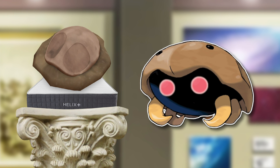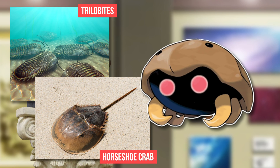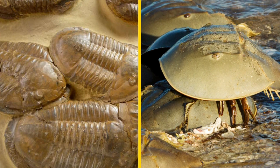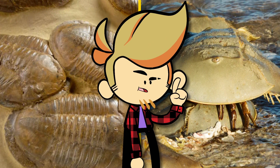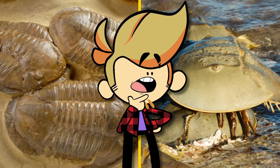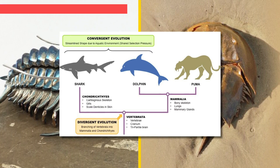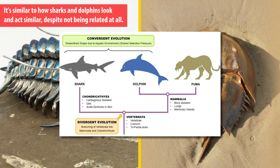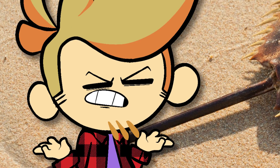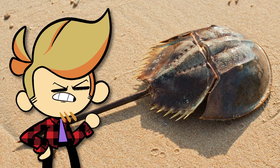Kabuto is based both on the extinct trilobites and the modern day horseshoe crab, which is considered a living fossil by many today. Here's a fun fact though — trilobites and horseshoe crabs aren't even all that closely related. Horseshoe crabs are actually, phylogenetically speaking, arachnids. Trilobites and horseshoe crabs are both in the same phylum, Arthropoda, but that's where the relationship ends. Their similarity in looks is due to convergent evolution — when two distantly related creatures independently evolve to look or act similar due to similar environmental pressures. And even though they have crab in their name, horseshoe crabs aren't even crabs either.